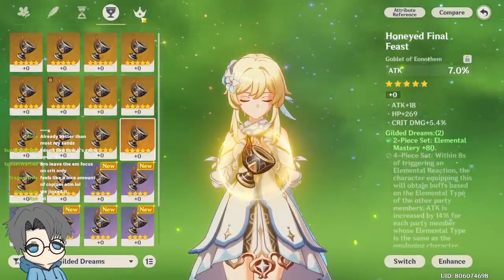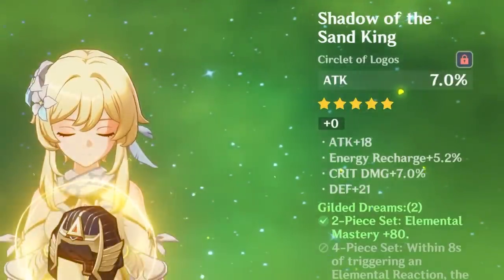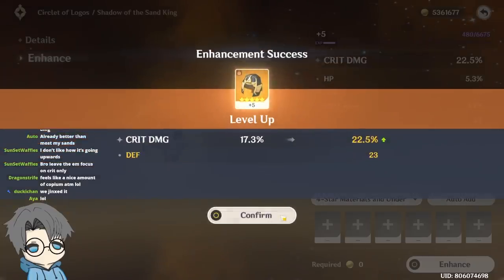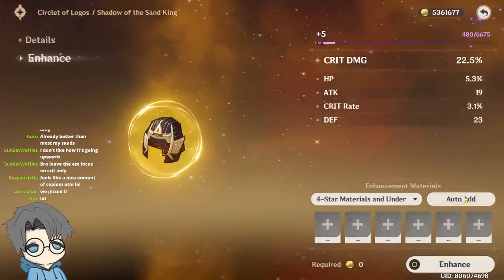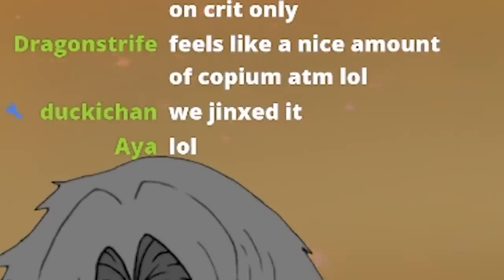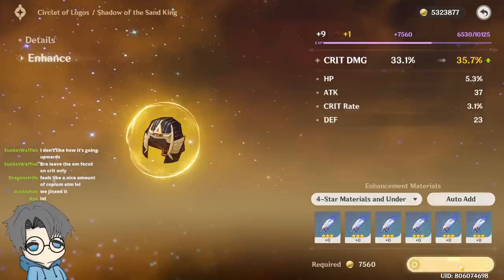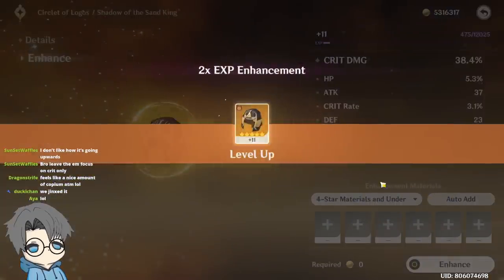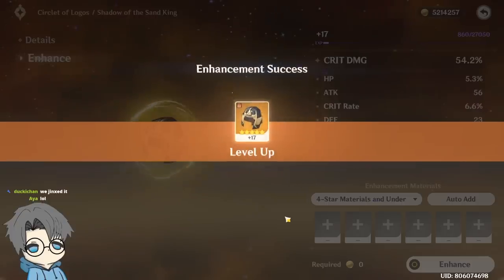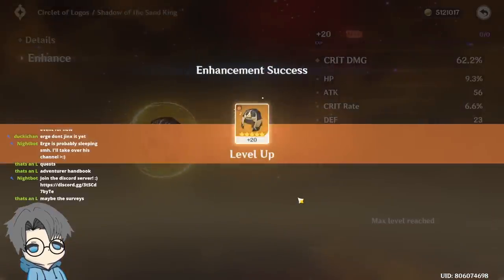I don't think I got a Dendro Goblet — the Dendro Goblet is gonna have to be the filler piece. The circlet — crit damage, attack percent — I'm going for this one. That was def — okay, at least it wasn't HP. This build is actually ass. Actually so bad, but what can you do? One time for the Copium.